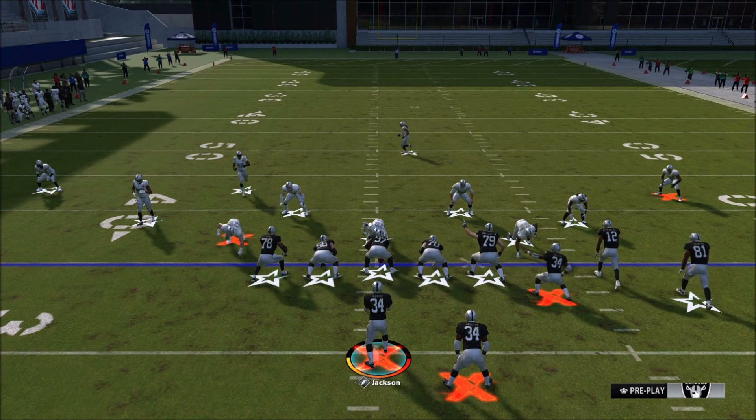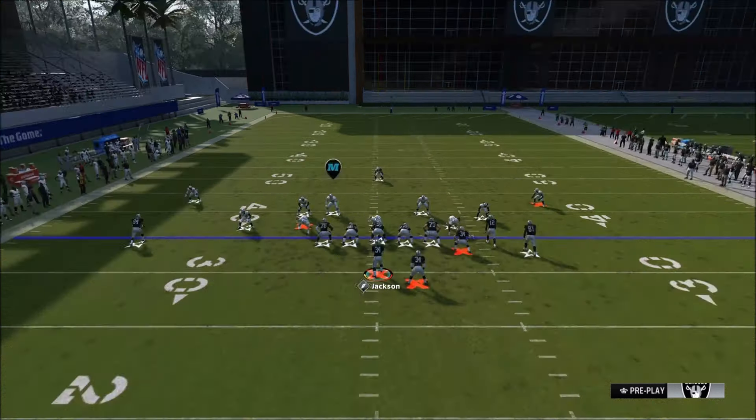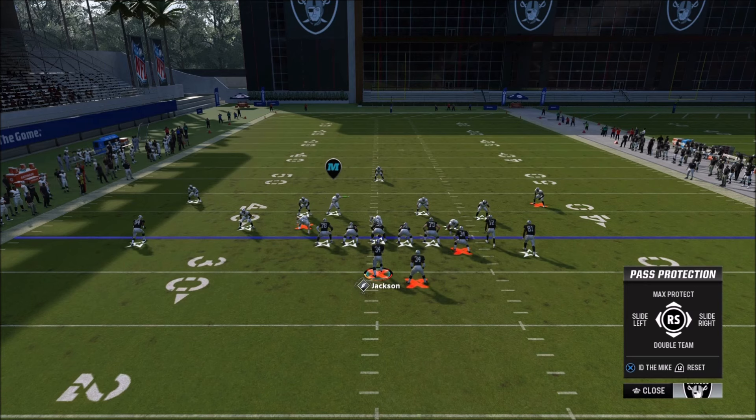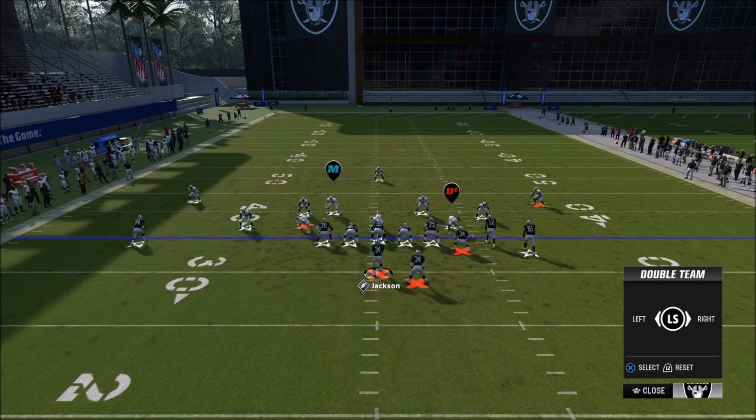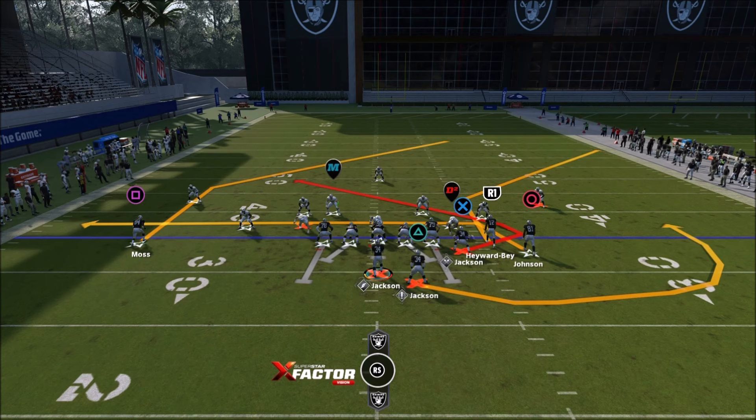But if you really want to pick up this blitz, there's a very easy adjustment. Press left trigger, press down on the right stick, and double-team the right-of-screen defensive end. This A-gap blitz basically only works on the left side, so double-teaming that right defensive end helps pick up this blitz probably most consistently.